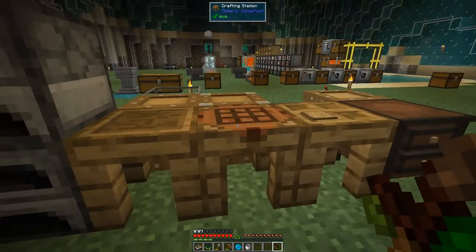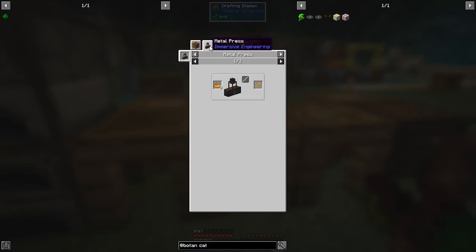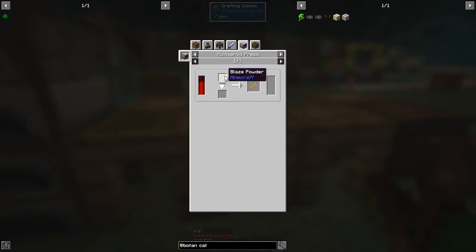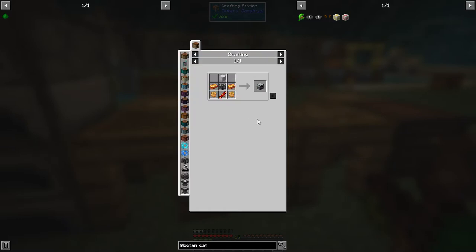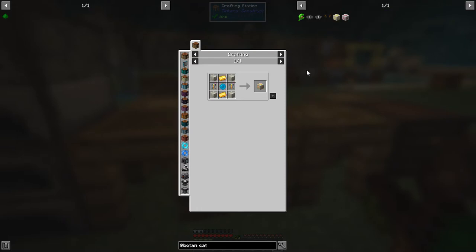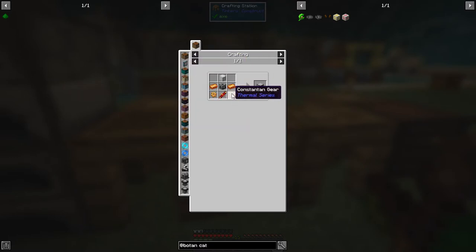We've got everything except the brewing stands. For brewing stands we need a blaze rod. We can make it from blaze essence — putting three blaze powders into the cutting press from Immersive Engineering is hard work. Alternatively, we can cast blazing blood, which is tricky, or we can use blaze heads in the multi-servo press to get blaze rods. So let's make the multi-servo press.